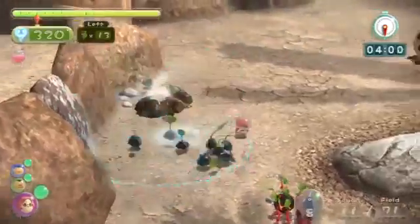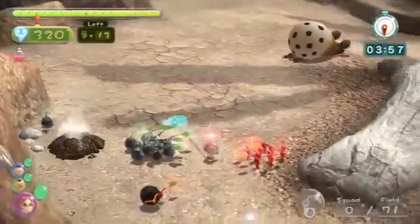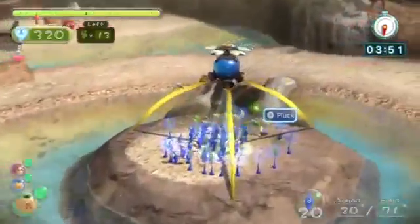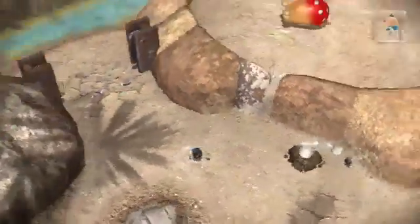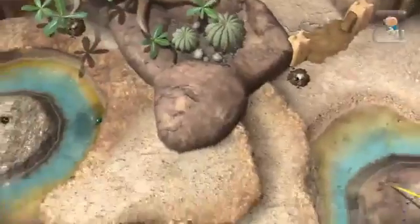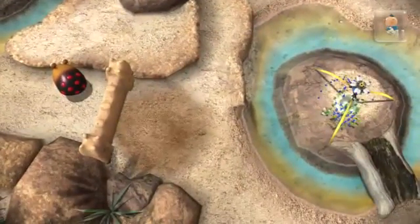We're going to need to break that off and then send Alfie that way with the bomb. Alfie and one bomb are going to go all the way back to the beginning, because there's another Bulborb right over here — that orange Bulborb — we're going to need to kill him with a bomb. I'll have Alfie automatically go that way.